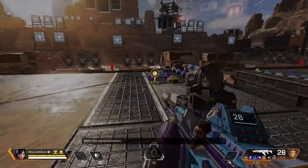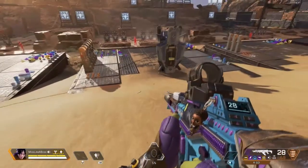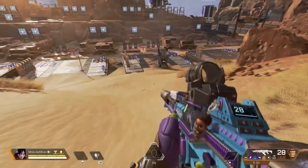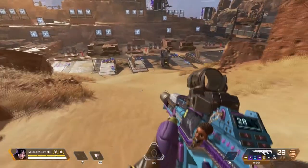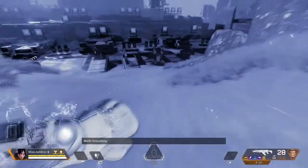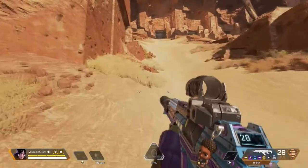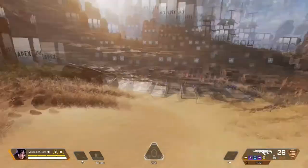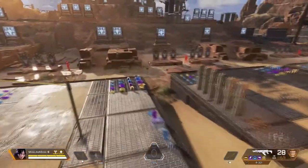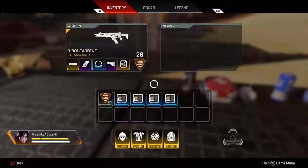Now we're gonna go into Wraith — she's the least favorite of my characters, right up there with Mirage. Wraith is a little psycho character from a mental asylum. Wraith has an interdimensional pathway — basically a portal. One of her passives is when she's getting shot at she can kind of run away, though it's not fast and you can still be shot at. But if you feel like you need to get out of a pinch really fast, use it.